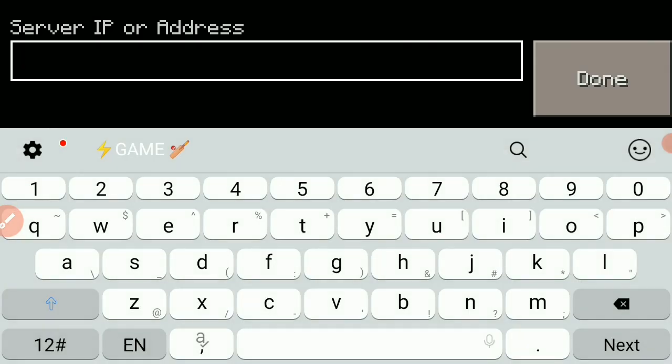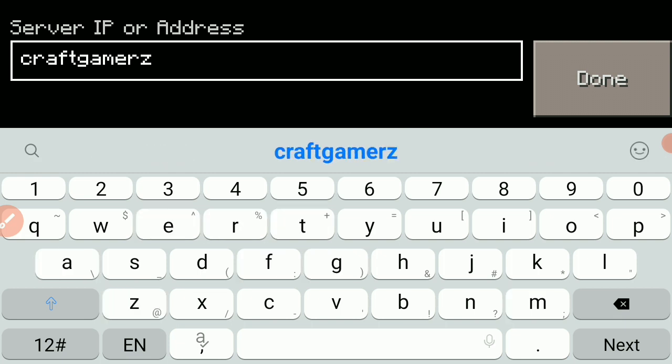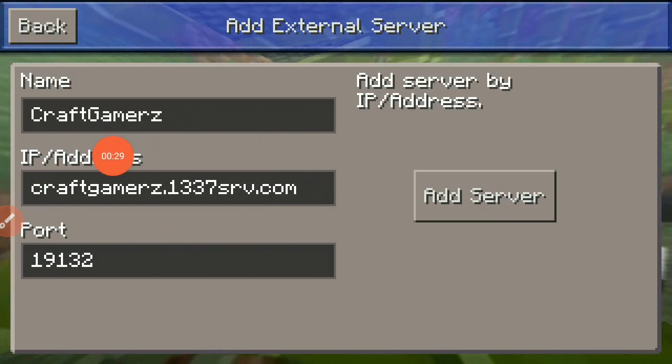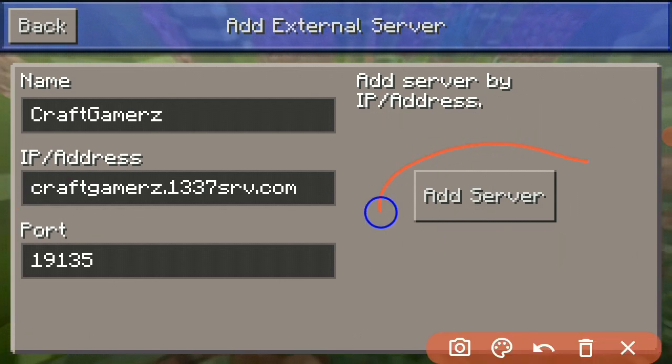For the server IP address — this is very important — it is craftgamers.1337srv.com. That is the server IP address. For the port, change it to 19135, then click 'Add Server.' This is pretty easy.